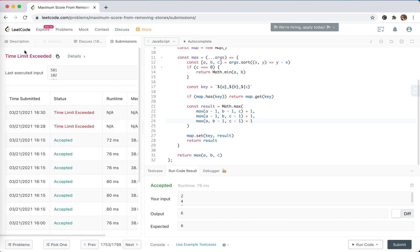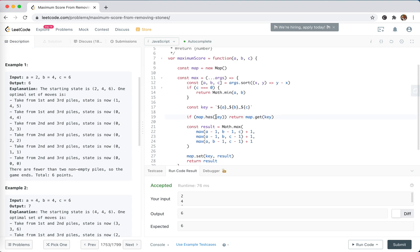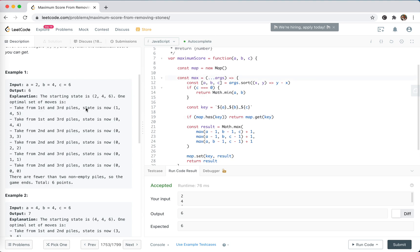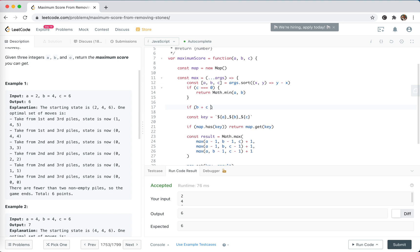Still TLE. We need to drastically prune unnecessary branches from the recursion tree. As we observed, if the sum of the two smaller numbers is less than or equal to the largest, we can just return their sum directly. So if b plus c is smaller than a, we return b plus c. Let's submit.